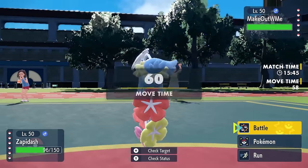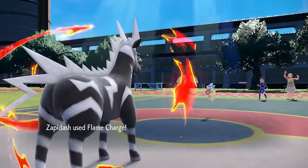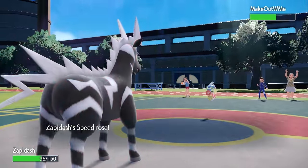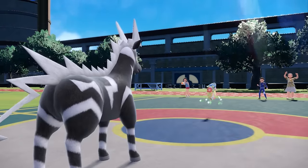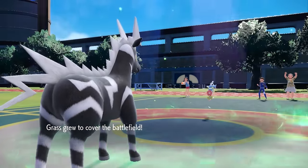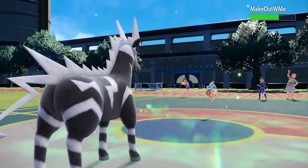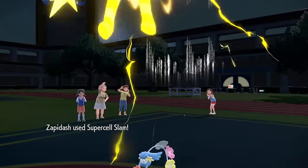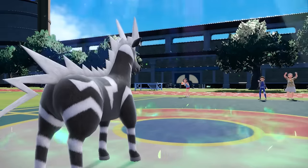They actually go for Draining Kiss, which makes sense but is kind of fine — Zebstrika gets in relatively free. The problem with Comfey is its Triage ability lets Draining moves always go first. I go for Flame Charge regardless to get the Speed Boost, which is also helped by the Sun. They go for Grassy Terrain, which is fine. I go for Supercell Slam, they don't switch, and that's a dead bundle of flowers. That thing was annoying.